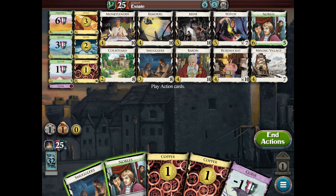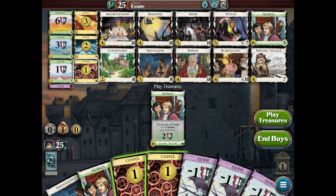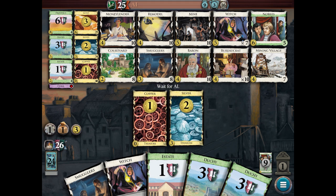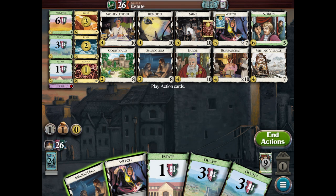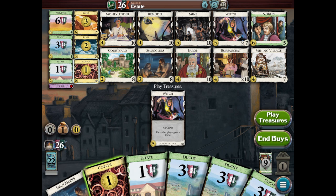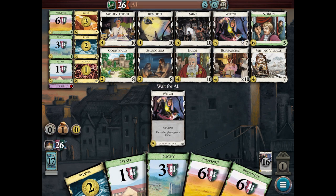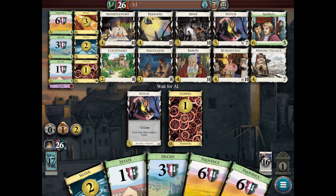I'll play the Smuggler to gain — they must've bought a province, so I actually didn't gain anything. I'll play my treasure. I probably should have discarded my card that time to get two more coins and buy a Noble for more victory points, but instead I bought a duchy. The game is tied up. I only have two coins to buy something — I'll get an estate again, kind of clogging my deck, but hopefully I'll get something better. I've clogged my deck quite a bit with victory point cards and I'm just not getting a lot of coins right now.